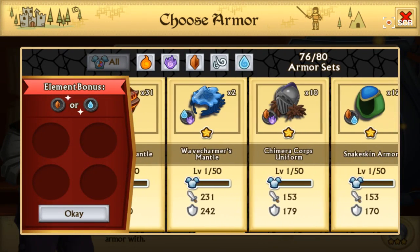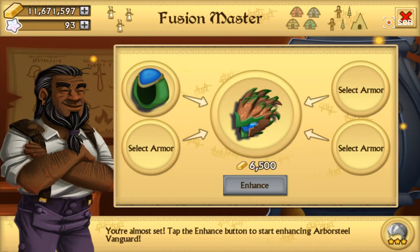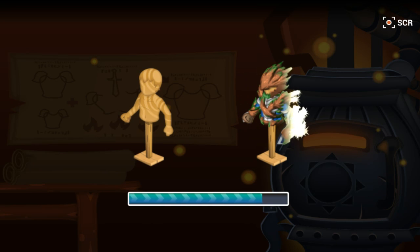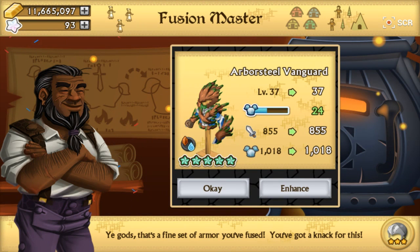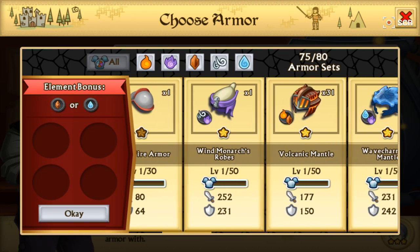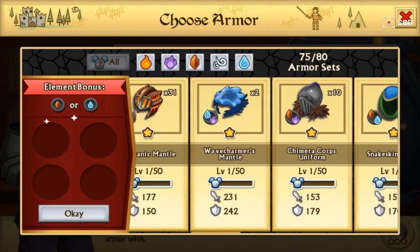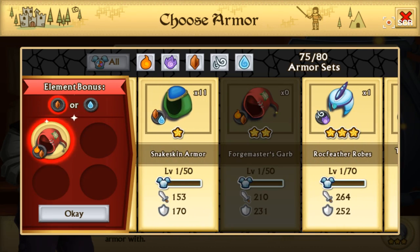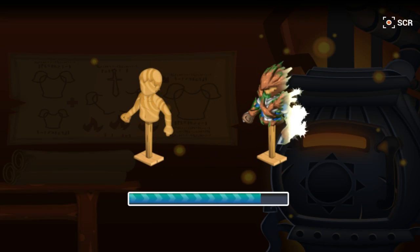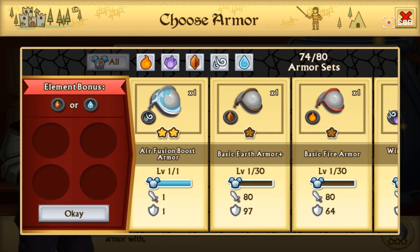I'm going to show you the difference between a regular two-star of the same type element. For example, the snakeskin armor placed in the arborsteel vanguard gives 24 experience, which is quite nice. Now if we take a two-star of the same element, the experience it gives is 50 — which is really nice.